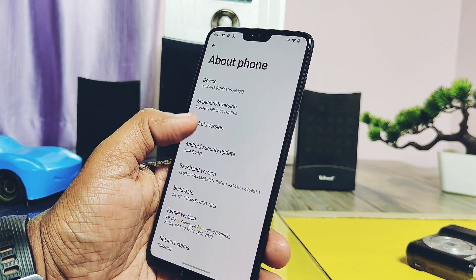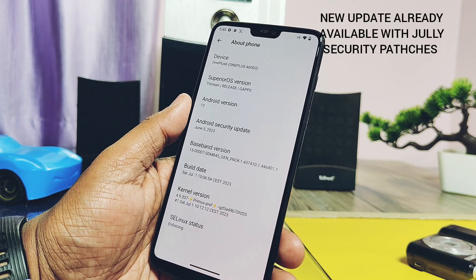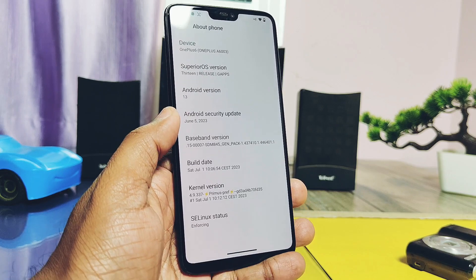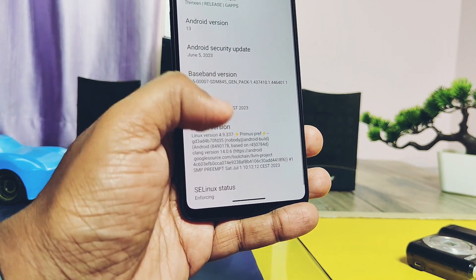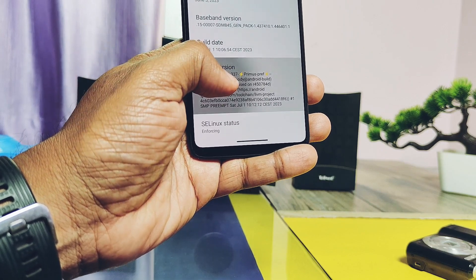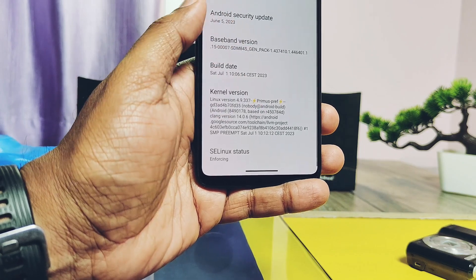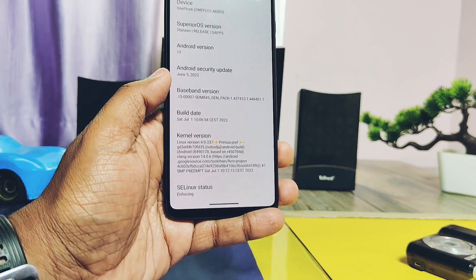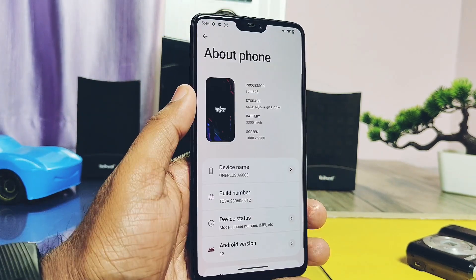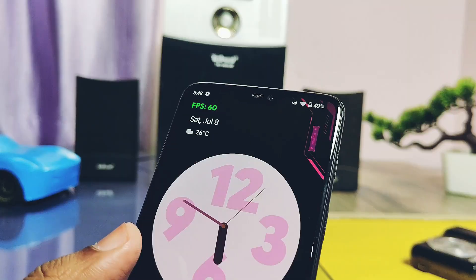This is the same Android 13 based build. The security patch is updated to June 2023 — the old build was on May 2023 security patches. Build date of this ROM is 1st July, while the old build was created on 5th May. The current build has the new kernel 4.9.337 Primus build with Proton Clang 14.0.6 — this is the same kernel used for the old 5th May build. The biggest change of this update is its sources: it's based on the latest Android 13 QPR3 Beta 3.2 sources, while the old build was on QPR2 sources.